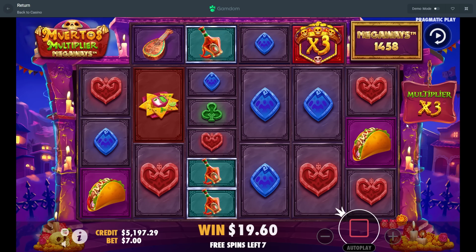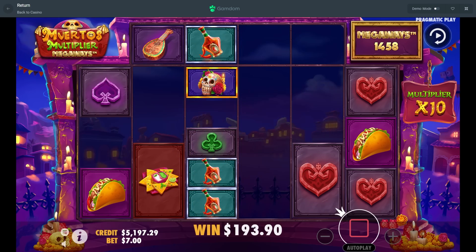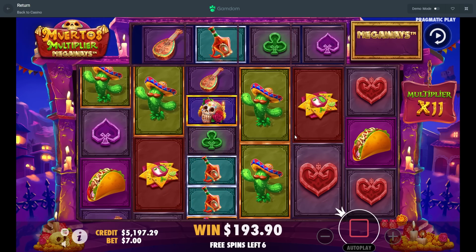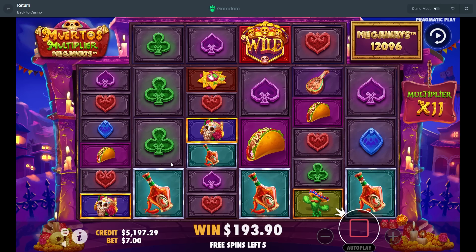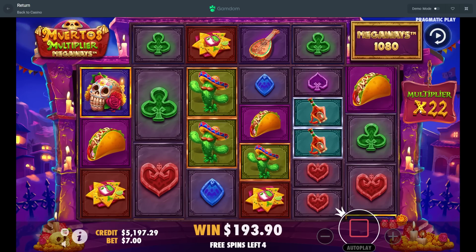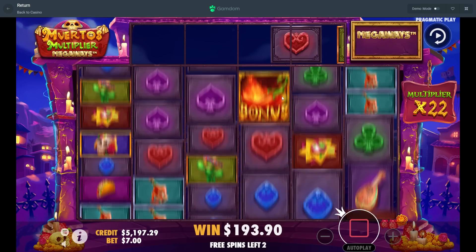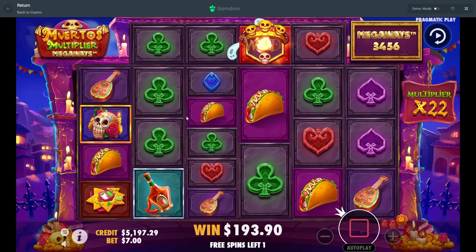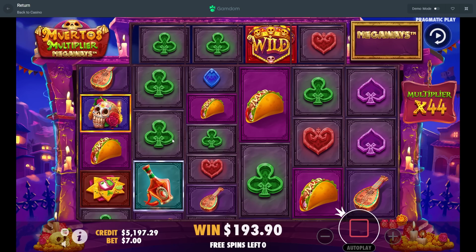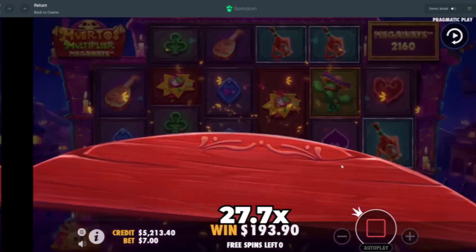There we go — blue in second would be pretty good, come on blue in second! Nice, we actually get it — 193 there, we're at an 11x already. That misses... wild, nice, we take that. Does it connect though? No, nothing connects there. 22x though. Kind of flopping now, need some wilds to show up again. Green doesn't connect — we needed a 3x there for that to really pay. Last spin — yeah, all right, that one was a flop.